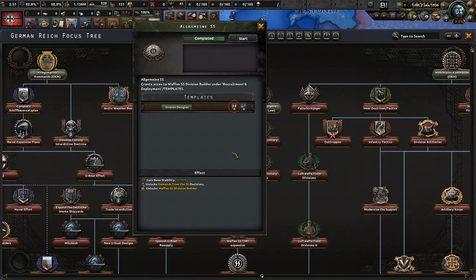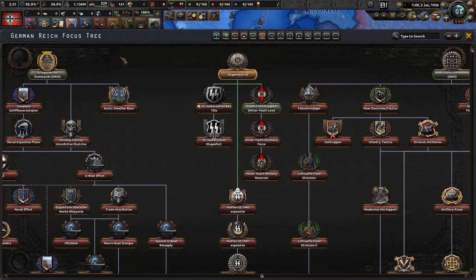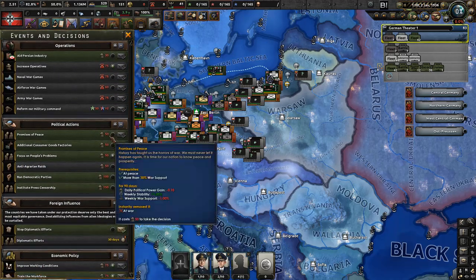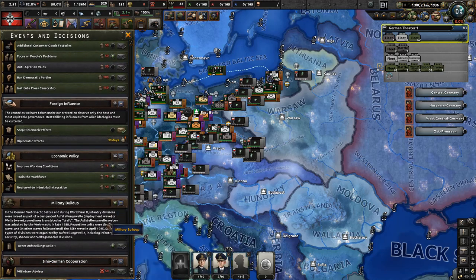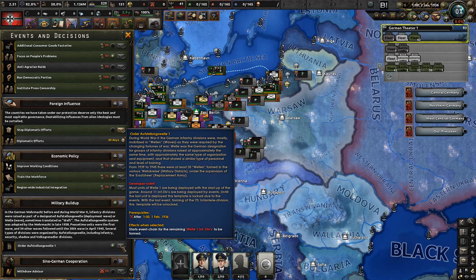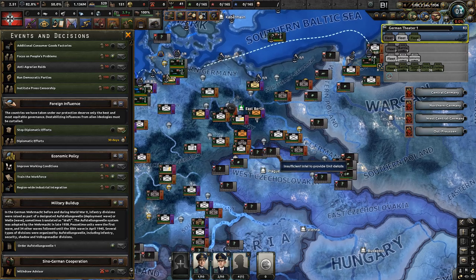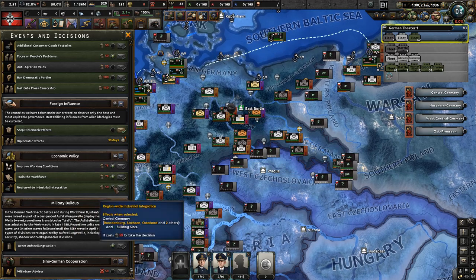We just completed the Algeminer SS focus, which gives half a point of stability and unlocks the demand from SS decisions and the Waffen SS Division Builder. They also triggered the military buildup event, which lets us get extra units. The trick Karl Lindhoff told me about with historical units actually makes this happen — awesome!